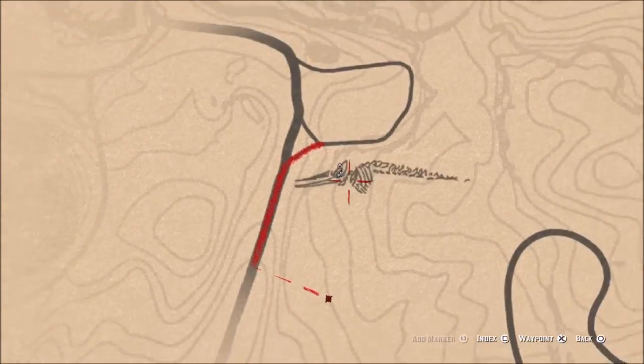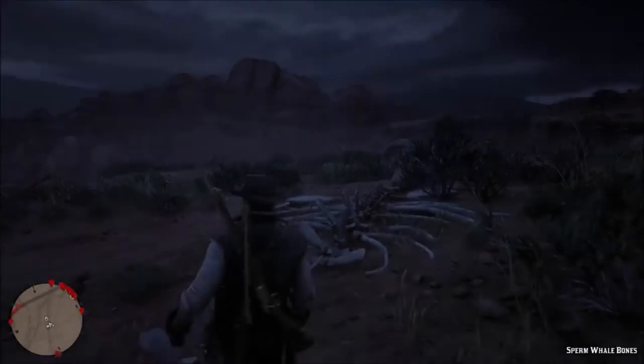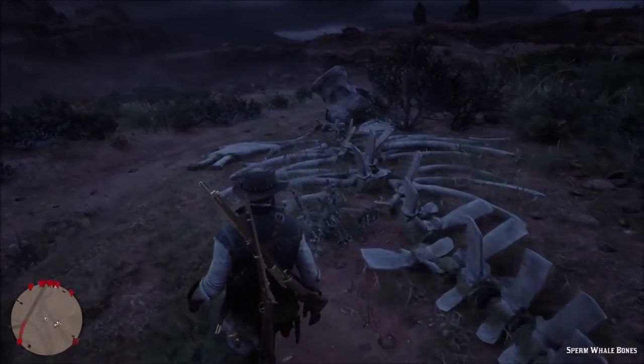You want to go just up to where I am. Once you inspect it, it'll appear on your map and it'll be drawn in your book. So there are the bones right here — quite big as well, really cool sperm whale bones.